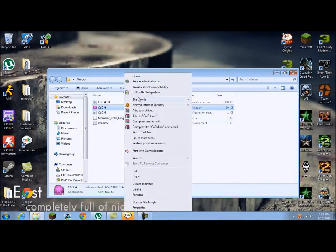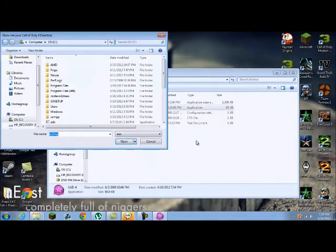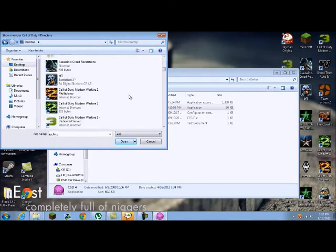Simple to use — right click, run as admin. Yes, it'll ask for the iw3mp.exe. And then you're going to go right over to wherever you have it. For me it's on my desktop. Go to the multiplayer, and then it launches.